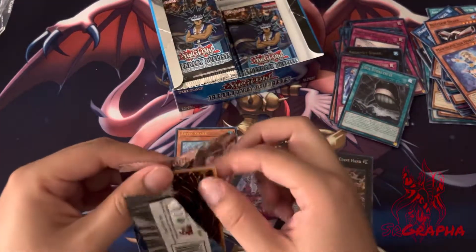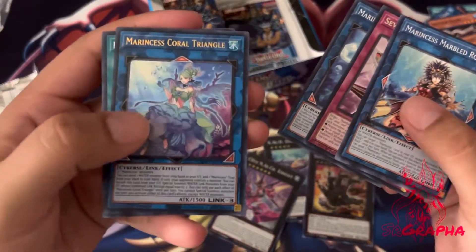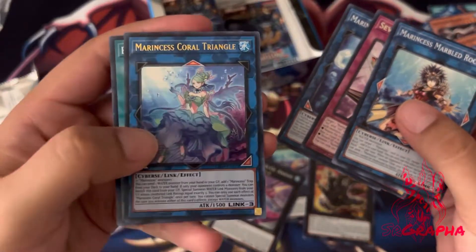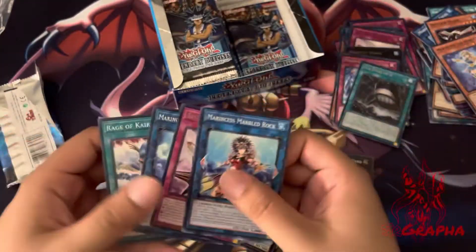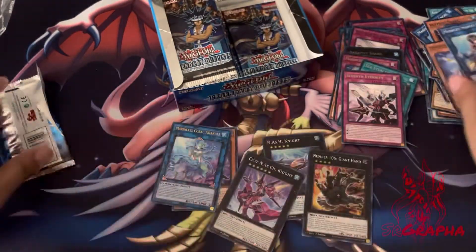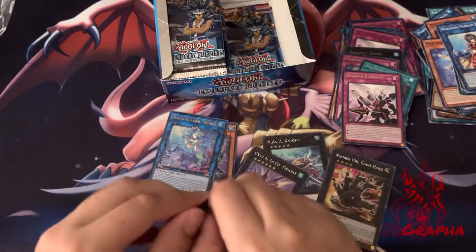So maybe four supers and — oh look, our next ultra! Marincess Coral Triangle. Cool, such a cool looking card. Yeah, maybe it's six supers total and four ultras.